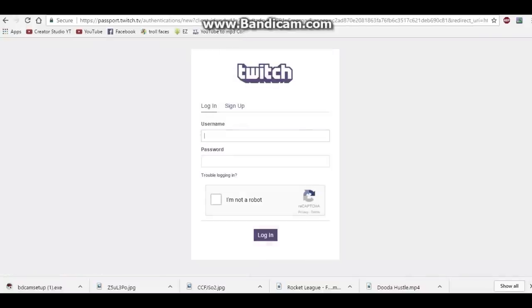Click on Log In With Twitch. Then put in your username and password and check the box that says I'm not a robot to log in to Twitch. If you haven't gotten a Twitch account, I highly suggest you get one, because this is the only way you can get the rewards.